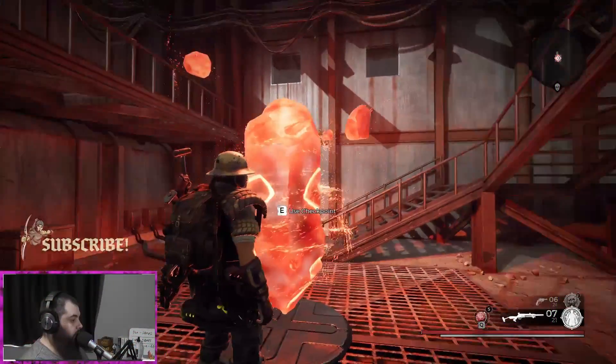Hello everybody, welcome to First Look, the series where we take a quick few-minute look at a game so you know what to expect when you jump into it. Today we're checking out Remnant: From the Ashes, an RPG available on Xbox Game Pass. Dive right into it — this one's really fun.